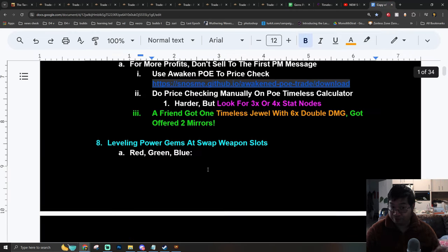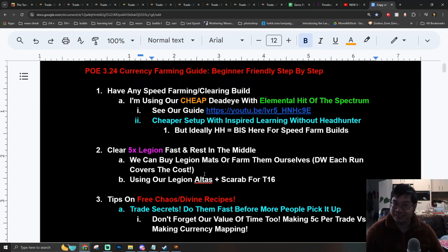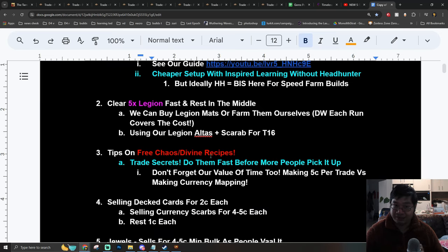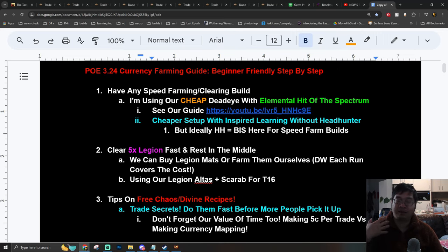These notes cover multiple methods to teach you how to farm, how to sell items, how to make currencies, and how to trade items for free currencies using different recipes. This will give you the best ways of making over 10, 15, even 20 divines per hour using different methods combined with strategies. I have been working, testing, and perfecting those methods over the past week.